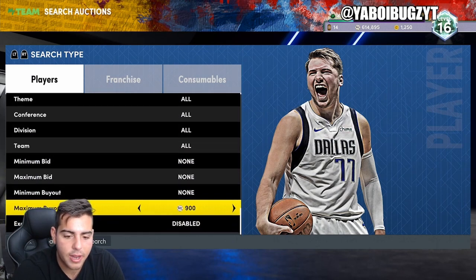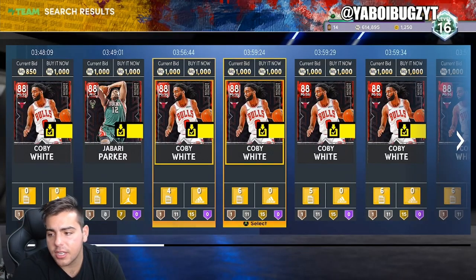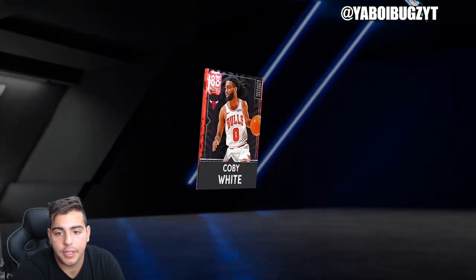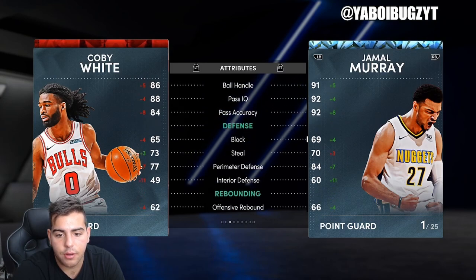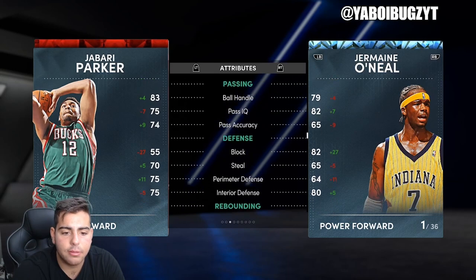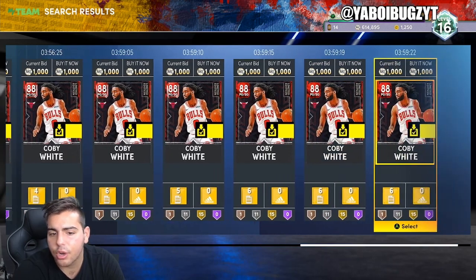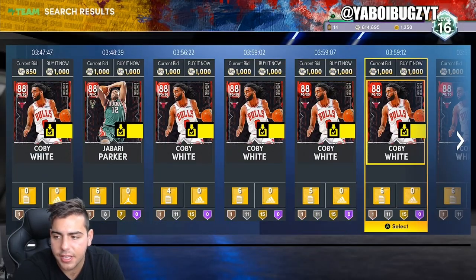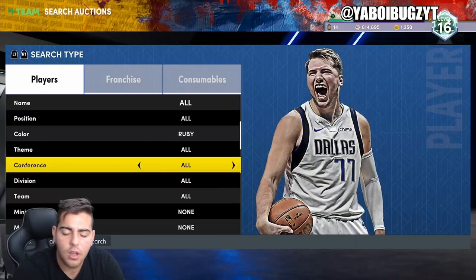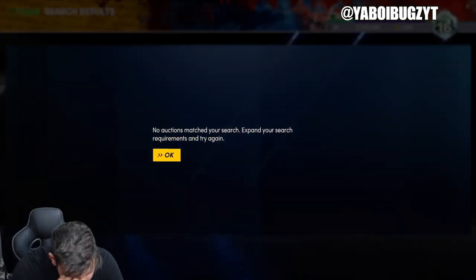Here come the crazy investments — you might think I'm crazy, but this is going to be a top investment: ruby players. Ruby players are around 1,000 MT. You should probably stay away from Coby White, but I don't think you should — I think they're going to go up in value very quickly. He has really good stats for a ruby. Jabari Parker is really good as well, an absolute baller, all around defensively pretty solid. If anything other than Coby White or Jabari Parker pops up in this filter, you should probably buy them instantly. These are really good cards to invest in. If you're into ruby investments, try out this filter at 950 maximum buyout — it's gonna be absolutely perfect.